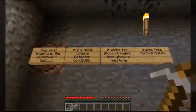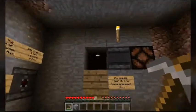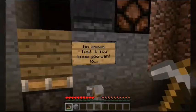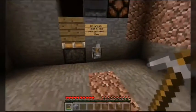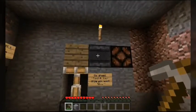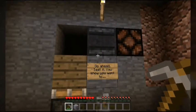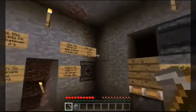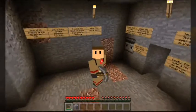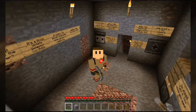What exactly is the observer? Well, it's a block update detector, or BUD. It looks for block changes, then gives a redstone pulse. So it says to turn around and go ahead and test it. As you guys already know with how observers work, when you do a block update to them, they give out a short redstone pulse whenever they detect an update. This was completely brand new to Minecraft Pocket Edition users back when this update first came out, but obviously this update was quite a while ago, so this is not anywhere close to being new information.